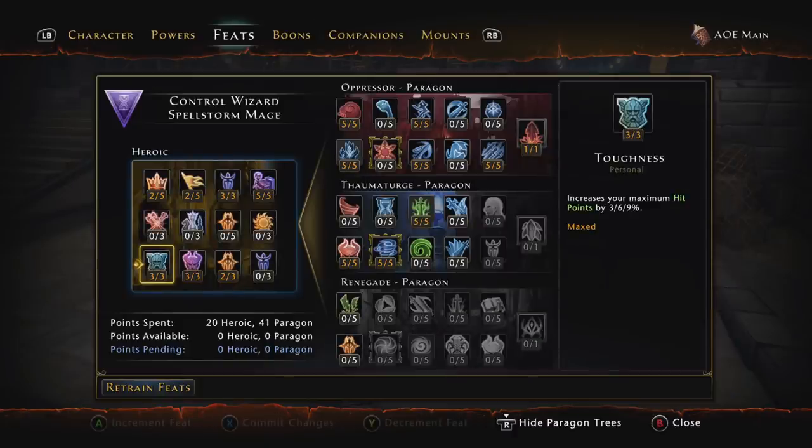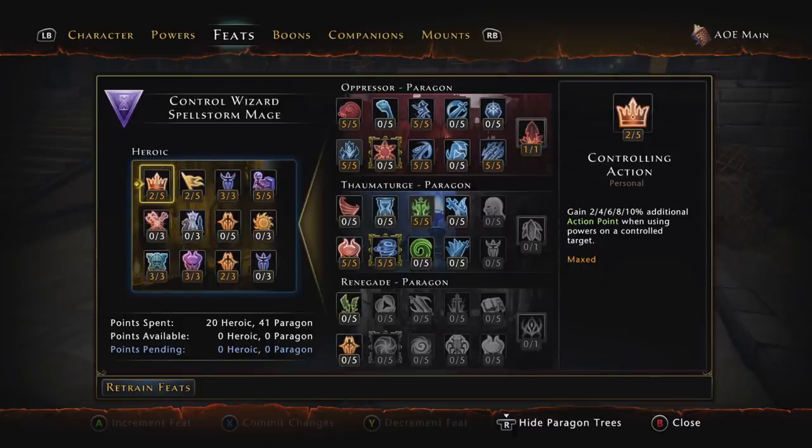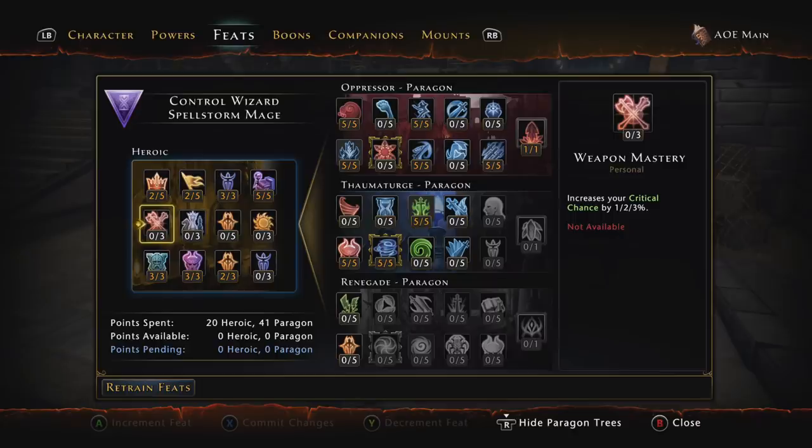Now let's get into the feats. I'm using the Dragonborn race — you could probably use Human, which will be a little bit better since you get three extra heroic feat points, but I like the way Dragonborn looks so that's why I use it. Either Dragonborn or Human works.